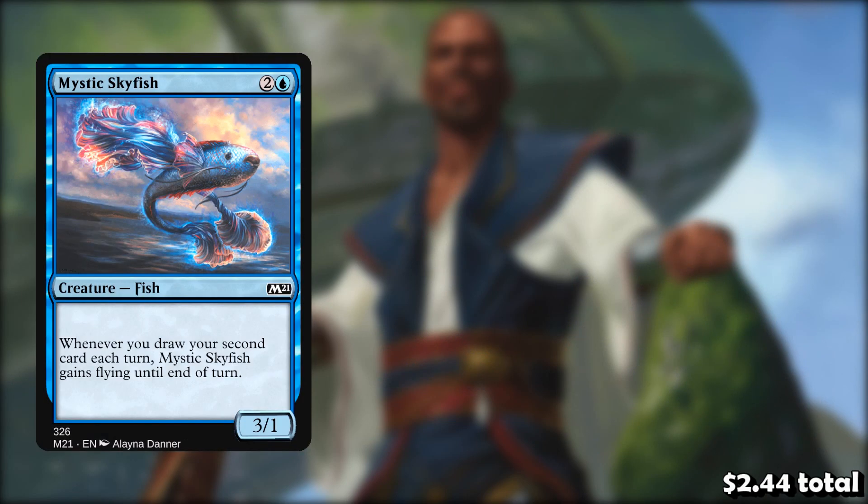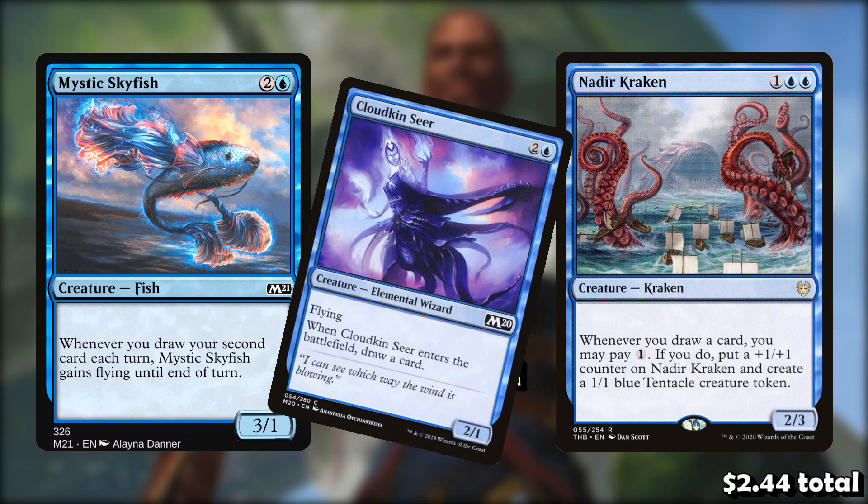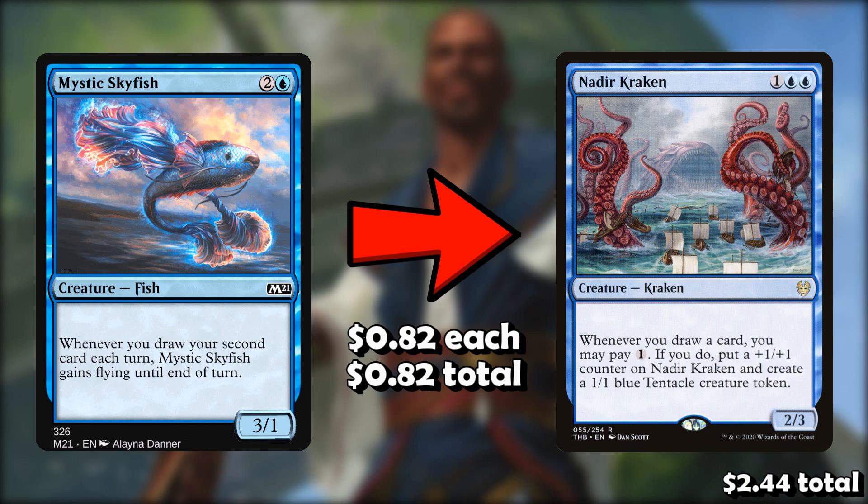Next, we're going to take out one Mystic Skyfish for one Nadir Kraken. I just think the Kraken is a better payoff for drawing cards than the Skyfish. They're both three-mana creatures, but the Kraken — every time we draw a card — we get to pay one, create a token, and the Kraken gets a +1/+1 counter. And remember, the Kraken only cares about drawing, not just drawing our second card. So it'll trigger when we draw our card for the turn. The Kraken can get huge and goes super wide, which is a better payoff than the Skyfish, which is a 3-mana 3/1 that has flying sometimes. Nadir Kraken is spicy and fun — I think it's just a better payoff.